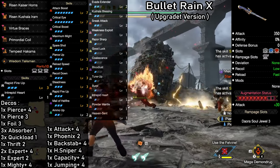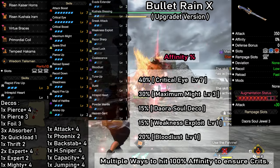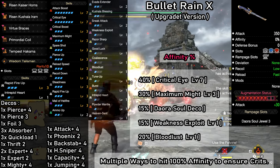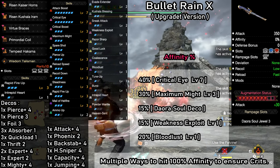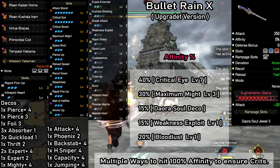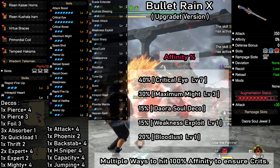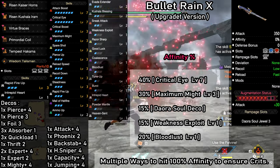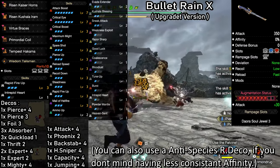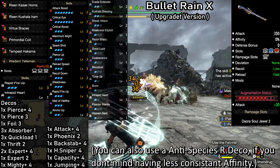Outside of our bowgun-specific skills, we have a ton of other damage-increasing factors, starting with a max affinity setup. We have Critical Eye, Maximum Might, the Daora Soul rampage deco, Weakness Exploit, and Bloodlust. The first three skills will give us a potential 85% affinity at all times, and with either of the two remaining skills active, we hit 100% affinity — giving this build a very consistent critical hit ratio even without hitting weak spots, which is perfect for pierce ammo. And of course we have Critical Boost to go along with that.